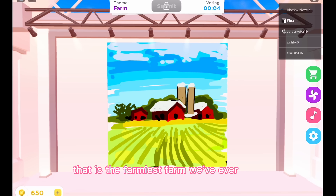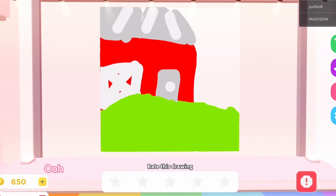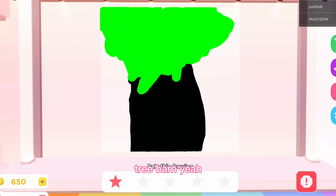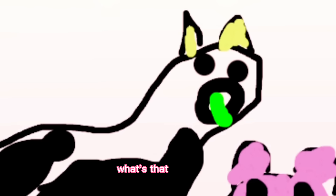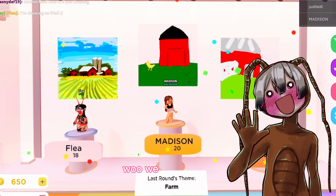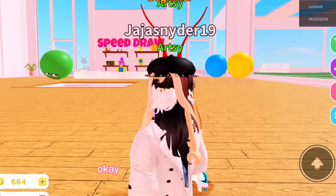That was pretty good! Yes, that is the farmiest farm we've ever seen — let's go! This is a great farm, five stars. We got the barn with the barn door, fully colored and realistic looking. Oh, there's a cow — farm fresh bacon and farm fresh egg! We got second — let's freaking go!